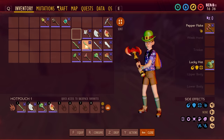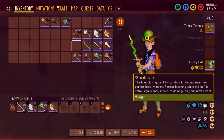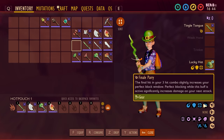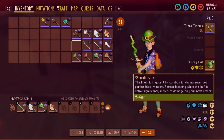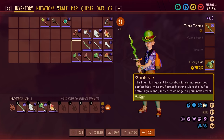The sword variant of the new weapons — all of which fall into two-handed categories — give you Finale Parry. On the final hit of your three-hit combo, it slightly increases your Perfect Block window. And when you Perfect Block while this buff is active, it significantly increases your damage on your next attack. So it's meant for those three-hit combos: one, two, three, block perfectly, come back and do another three-hit combo, doing significantly more damage every time you parry after that.